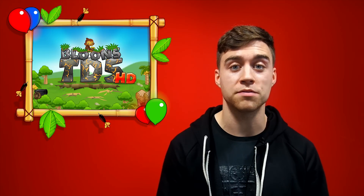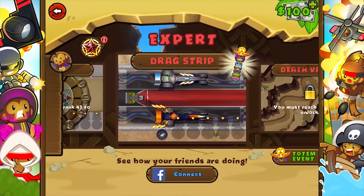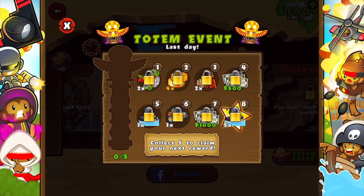Kicking things off with the 3.3 update for BTD5, we've added the all new totem event. Look for the special totems in the track select screen and beat that track to collect them, fill the totem and unlock some awesome prizes.